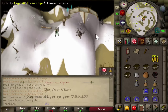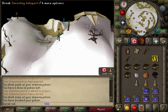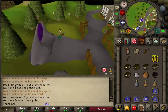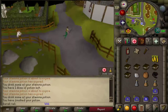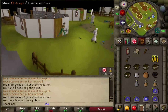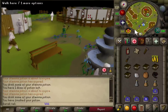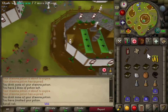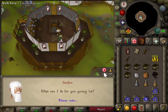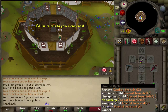Speak to the Gnome Glider — option is 2. Teleport to Taverly, head south, climb up the staircase, and speak to Sanfu — option is 2. Then teleport to the monastery.